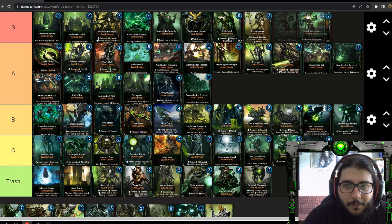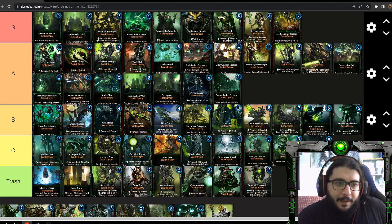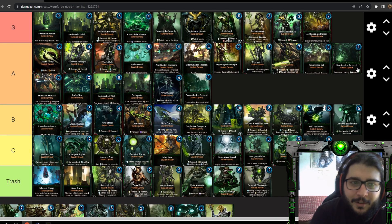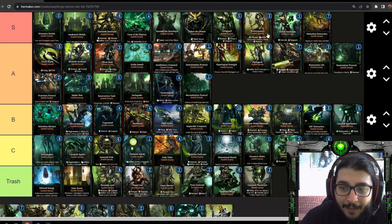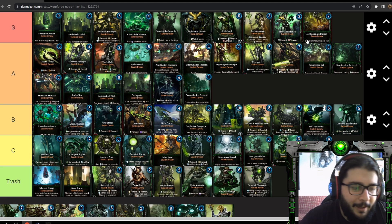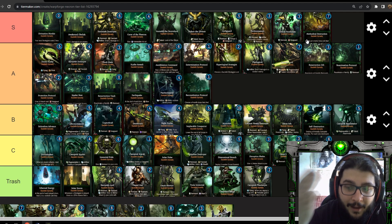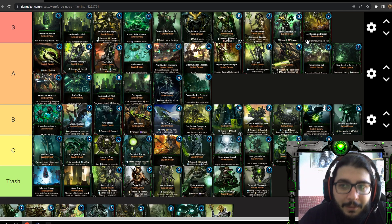Technomancer goes into S tier and so does Triarch Praetorian. Technomancer has two attack, four HP, remnant, and resurrects friendly units when you trigger artifice — absolutely crazy. Put this behind Lychguard or Triarch Praetorian and watch your enemies instantly surrender. If your opponent cannot deal with this, they pretty much lost — you keep bringing your vanguard units back over and over, making your army essentially immortal. Triarch Praetorian is three energy with three attack both ranged and melee, four health, remnant, and vanguard — totally bloated unit that does everything you want.